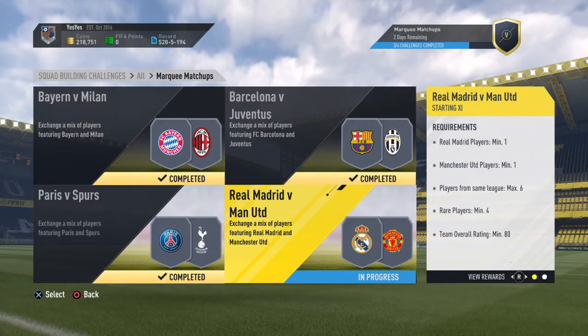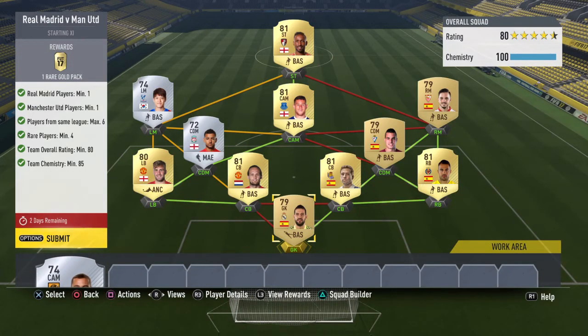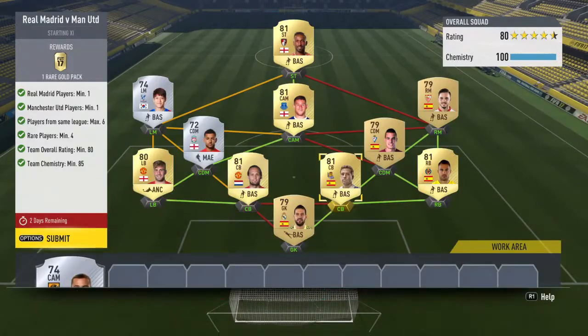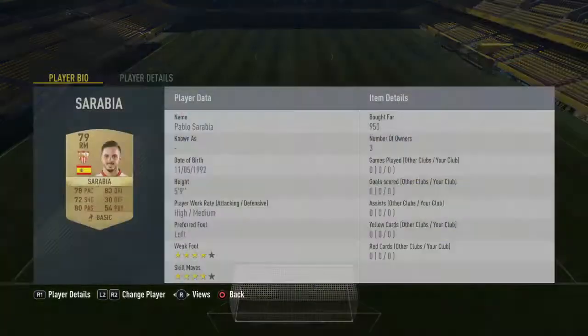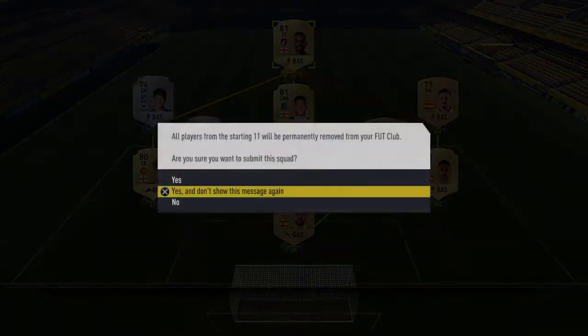Decent rewards - I'm just hoping for something especially in that team of the week pack. Last but not least, Real Madrid versus Man United. One player from each team, players from same league, max 6 rare players, minimum 4, 80-rated with 85 chemistry. Real Madrid player - Casillas cost me 1.7k. For Man United I've got Blind but already had Shaw in the club. Barkley 2.2k, Sarabia 950 - the cheapest player of the whole marquee matchups - and Defoe 1.8k. We submit the final squad.